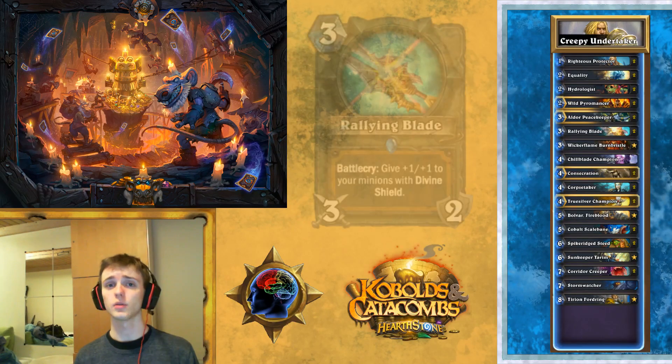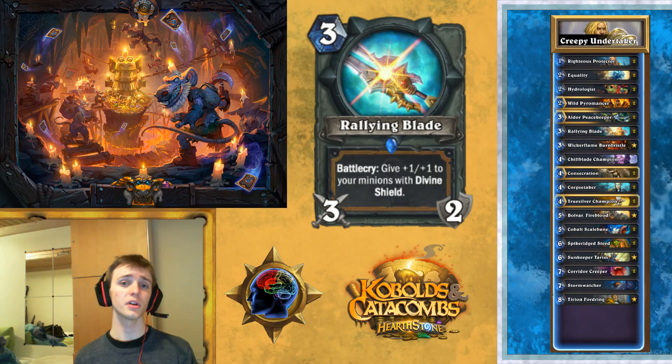Then we've got Rallying Blade, which combos nicely with the other Divine Shields we have. It's also really nice for killing minions. Sometimes you're just going to win the game by hitting every single weapon in the deck into the enemy's face, because that's actually a lot of damage. But often it's just going to be used to clear enemy minions — that's the common use. If you can buff even one target, that's usually pretty good. You're not going to be buffing lots of Divine Shield minions often, but it can be very good when you can.